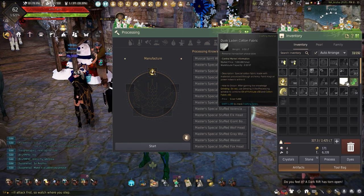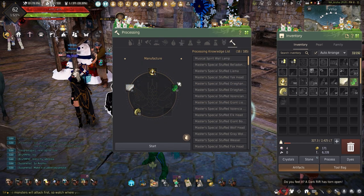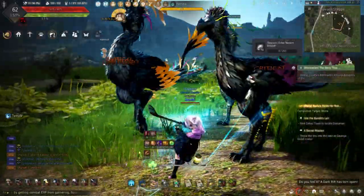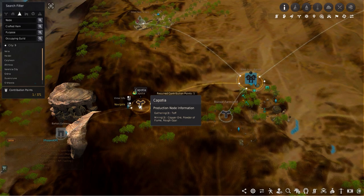Moving on to the Manos Gatherer's Clothes. These are easy to craft, with the recipe requiring 30 Moonlight Opal, 15 Dust-Laden Cloth Fabric, 5 Manos Stones, and 50 Magical Shards. Getting these materials is easy but can take a little time depending on RNG or how long you choose to spend on each material. Moonlight Opals can be gathered using workers on the Compudia node.